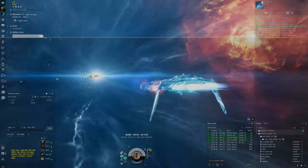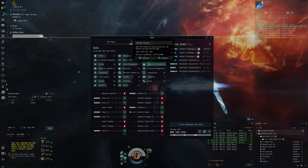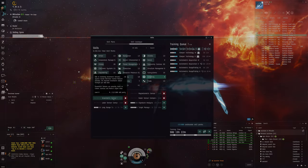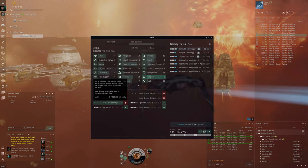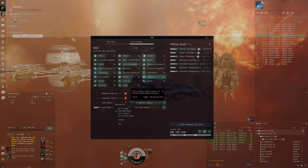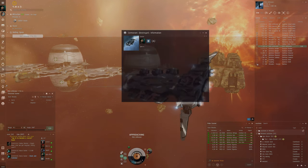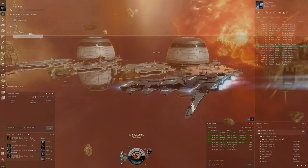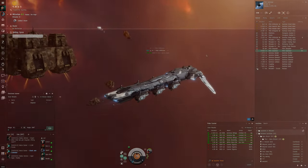You can improve your lock time by training skills. On the skill tab under the skill catalog, go to Targeting and you'll find sensor compensation skills. You want to train the ones relevant to your ship's race. For example, I'm in a Kildari ship — you can right-click the ship, go to Show Info, then Attributes, then Targeting, and you can see it has Gravimetric Sensor Strength. That's what you'd train to lock up faster with this ship.